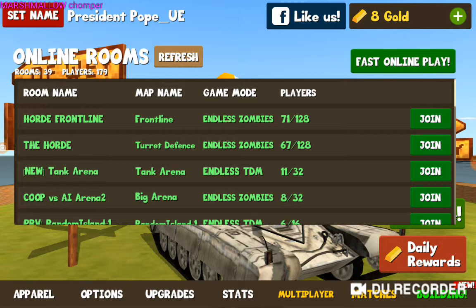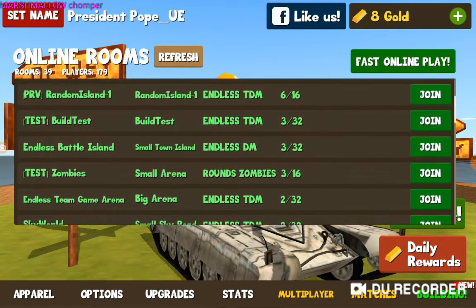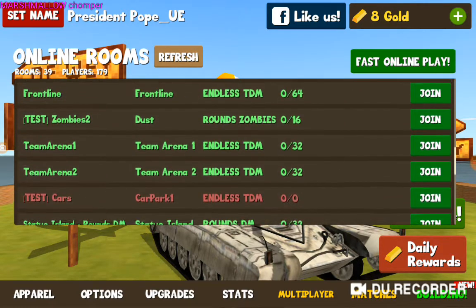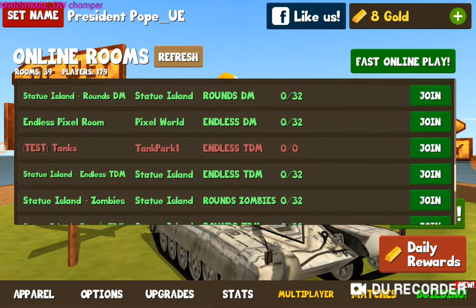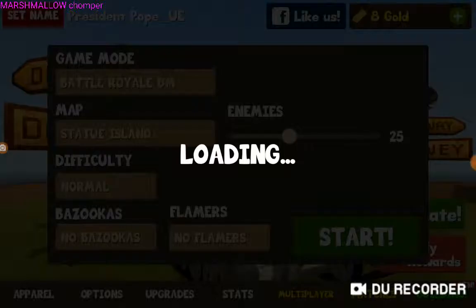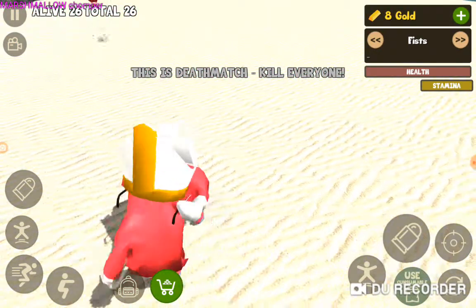I don't like these modes because they're against bots, and it doesn't say that — it just says like 71 players, but there aren't. That's kind of annoying because you think there's loads of people but it'll just be you versus like 64 AI zombies. No one seems to be playing any Statue Island matches, so let's put it on 25 and play Statue Island, the brand new map, and see if it's any good. Immediately I've spawned next to someone with a sniper.